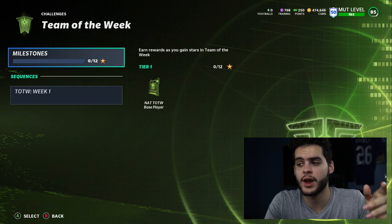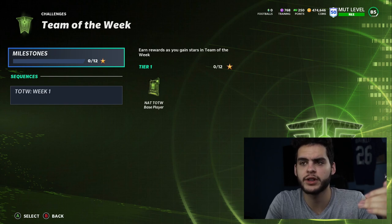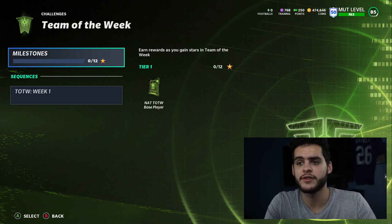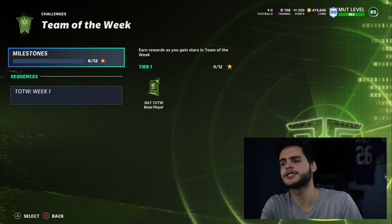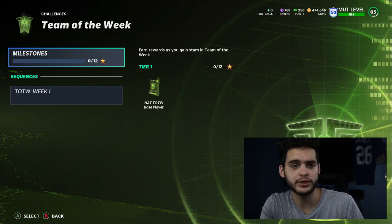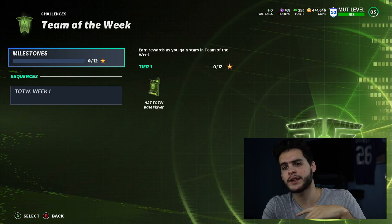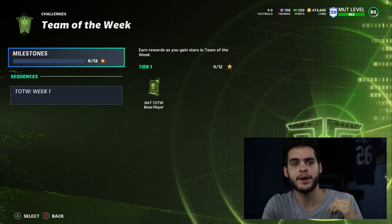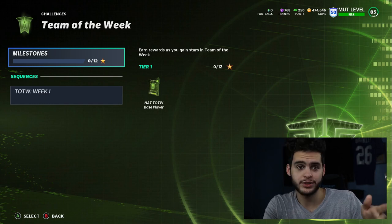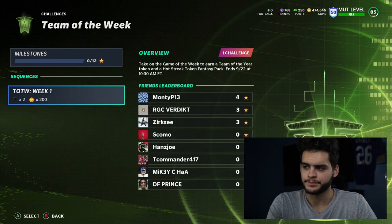Switch accounts, hop into Madden, and just do these solos. You could probably do all five solos on five accounts in about an hour or a little over — literally no time at all once a week. You can think of this as a monetary investment too, because if you have over a million coins you could sell them for around $60 to $70. That could cover next year's Madden. In January when you collect a million-plus coins, you can sell them to a coin site like MutReserve and put that money toward Madden — essentially getting Madden for free next year.